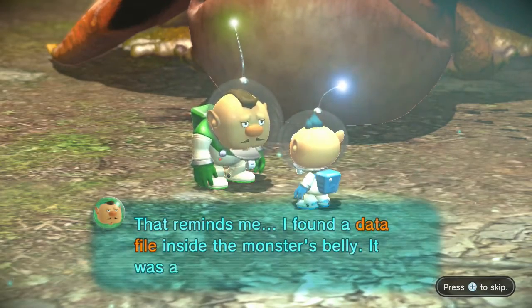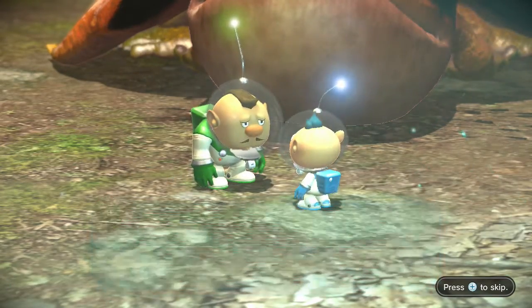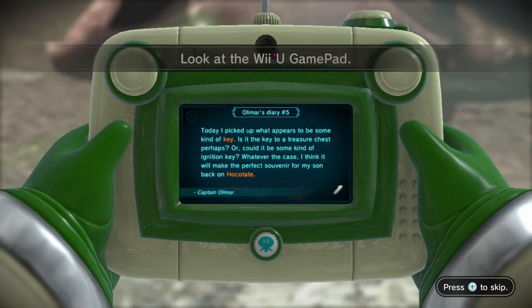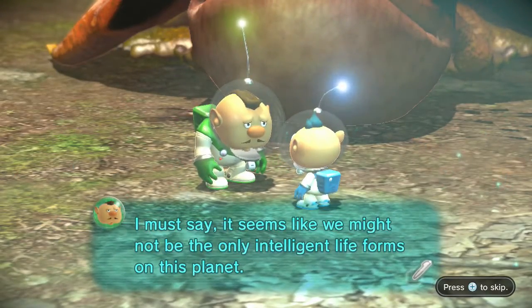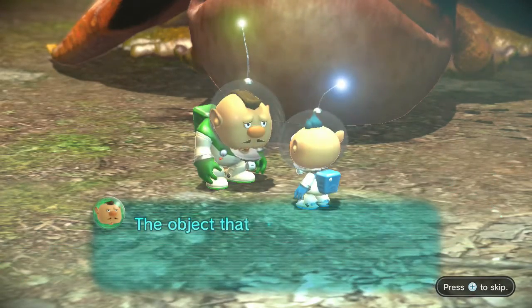That reminds me — I found a data file inside the monster's valley. It was a journal entry of sorts. Today I picked up what appears to be some kind of key. Is it the key to a treasure chest perhaps, or could it be some kind of ignition key? Whatever the case, I think it will make the perfect souvenir for my son back on Hockatate. Captain Olimar on Hockatate — it seems like we might not be the only intelligent life forms on this planet. Cosmic drive key — packed up.